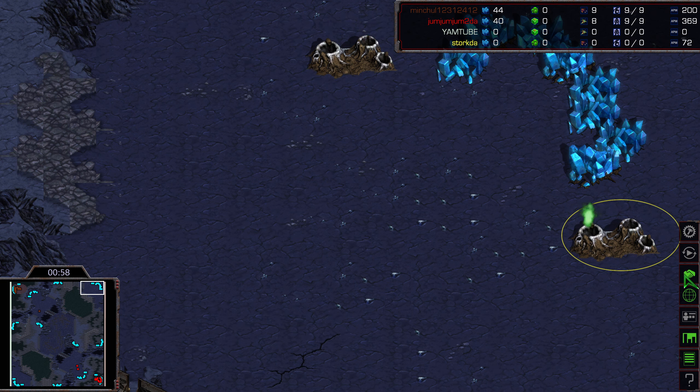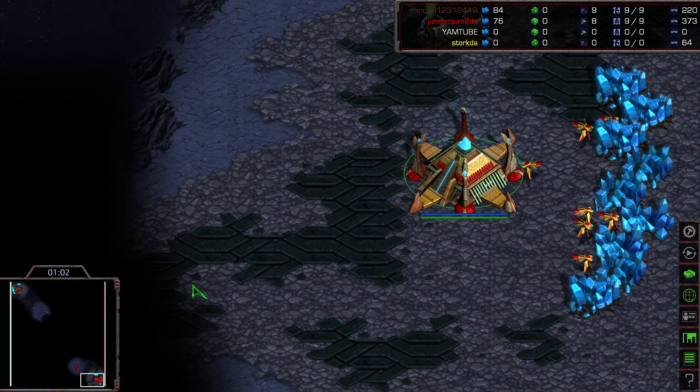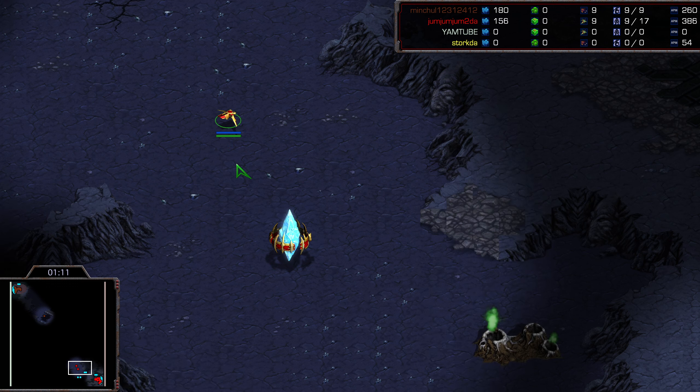What makes this map special is the top right and bottom left have double gas, which Zerg could get feisty and go for. Basically if Zerg can somehow get Mutalisks in the air and secure top right or bottom left, you automatically have enough gas to accelerate into the late game.